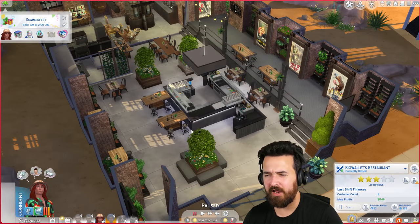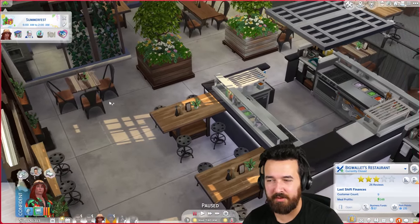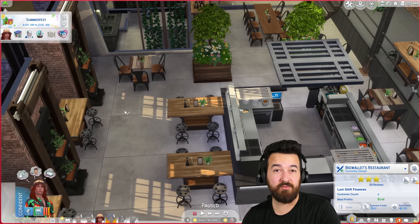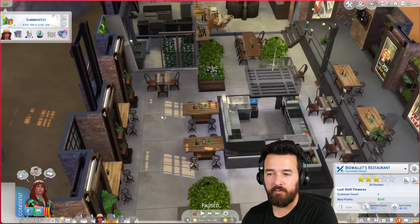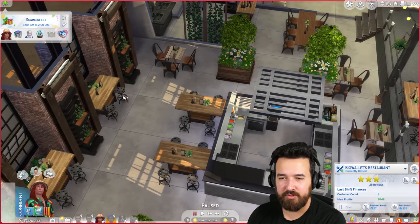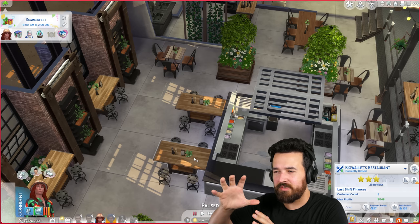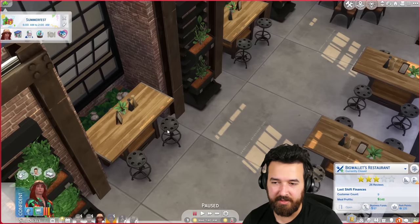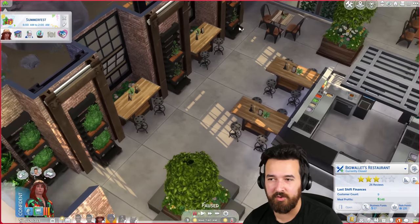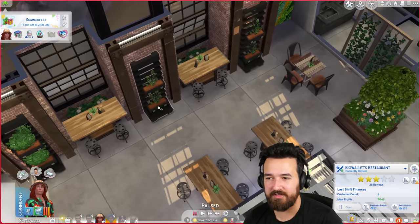I totally forgot that you need to have at least three seats on every single table, because if a group of sims coming to your restaurant is three or bigger — and by default the maximum is three — they could be seated at a table with only two seats. That's kind of where the confusion was coming from, where some sims were being served weirdly. So these two tables are now just decorative — the chairs aren't attached, so we're not using those two. I like the look of them but couldn't figure out a nice way to get a third chair in, so I just left it.